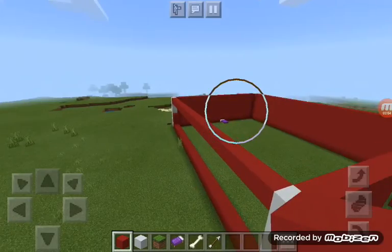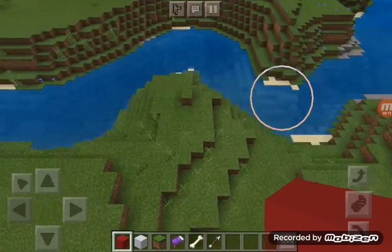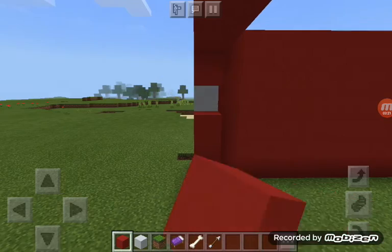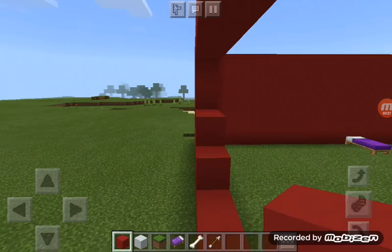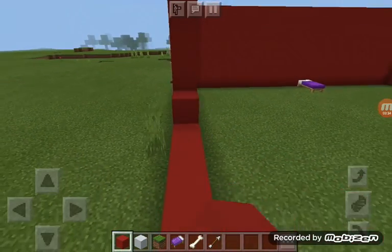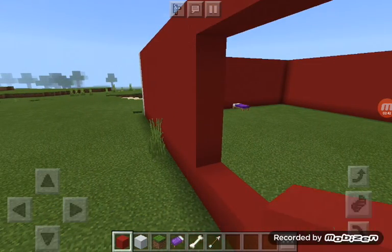Some of you guys might not play Minecraft, so you might not know what that noise is. Drowned are like underwater zombies and they make that noise. I can hear it and it's getting really annoying. Anyway, do you see that glitch? I'm going to be building some of my barn now.